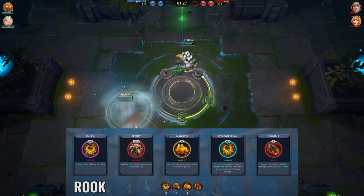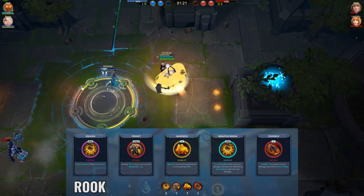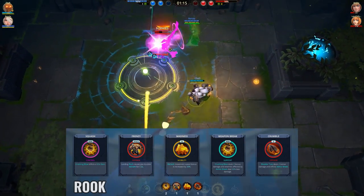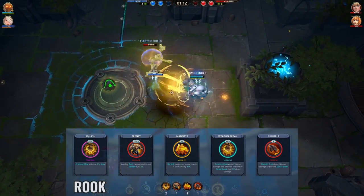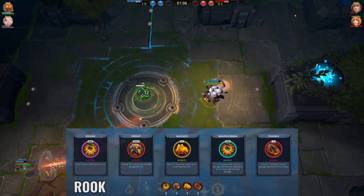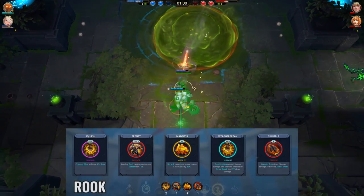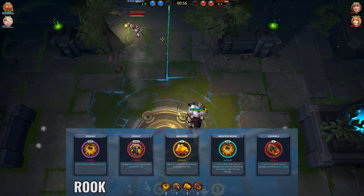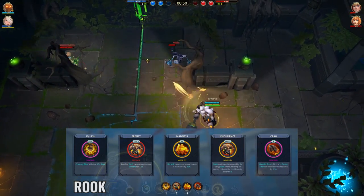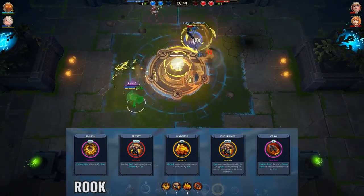On to Rook, this is the build I currently use if I want to play a little more passively. Squash is always good in Rook builds since the stun from your mouse 2 is really good at disrupting enemies and setting up other abilities. Frenzy and Madness together is a battle right combo that's really good since they synergize very well, and it allows Rook to be really aggressive when he has the opportunity. Weapon Break and Crumble give a bit more utility for M2 and E abilities, and are great for a bit of defensive play. If I need to play really aggressively, I'd replace Weapon Break and Crumble with Endurance and Krag, which help much more when trying to chase enemies and be really aggressive.